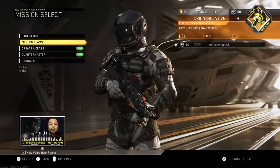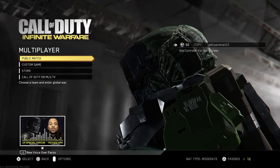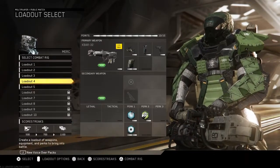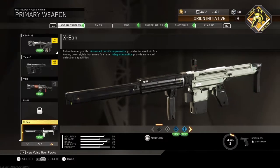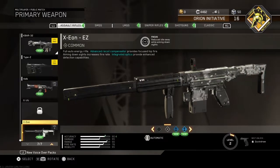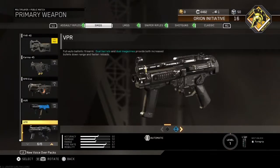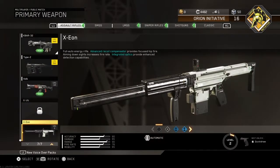Alright, let's go into Modern Warfare Remastered — hold on guys, hold the phone! I just went to create-a-class and I went down and I've got the Xeon and the VPR. What the hell — did they just give me these for free? I'm a bit lost on the source right now. I don't get this game, it's just confusing. But if it's for free, it's for me! Let's go into Modern Warfare Remastered now.